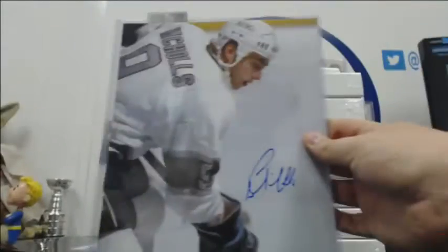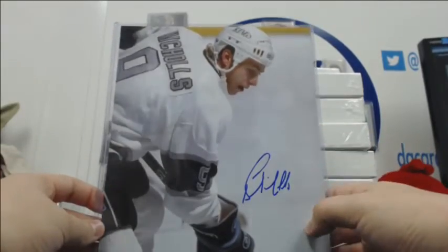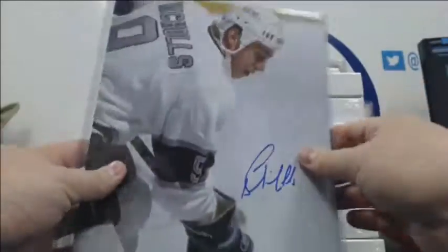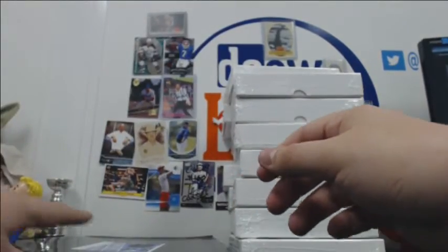What do we got here? Oh, there he is. It's Bernie — Bernie Nichols auto with the Kings. Good player from AJ Sports right there. Scored a ton of goals back in the day with Gretzky. Helps when you got Gretzky playing with you. That's pretty cool.